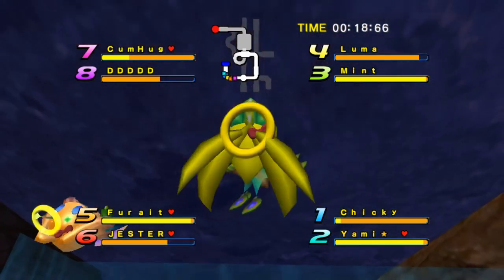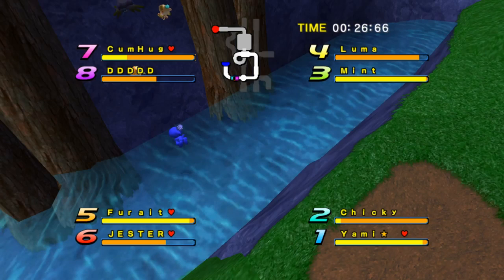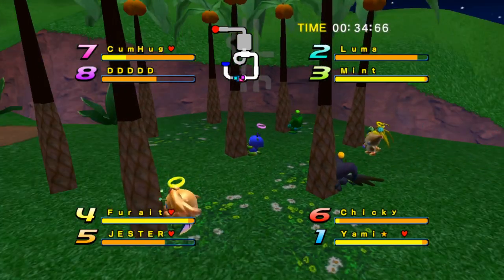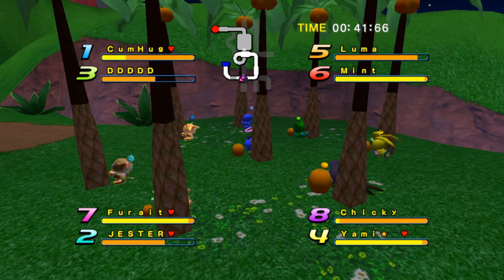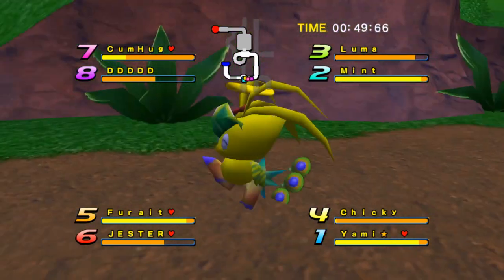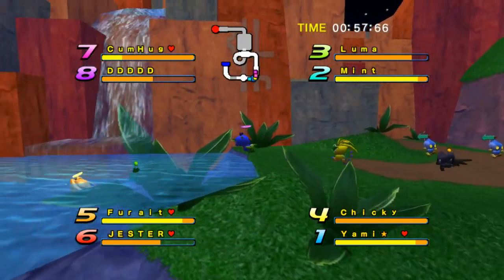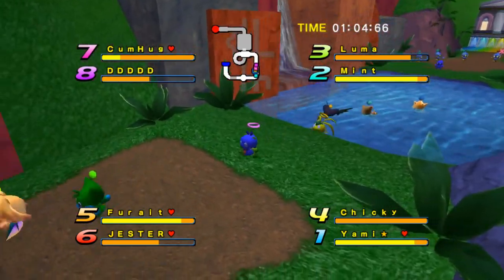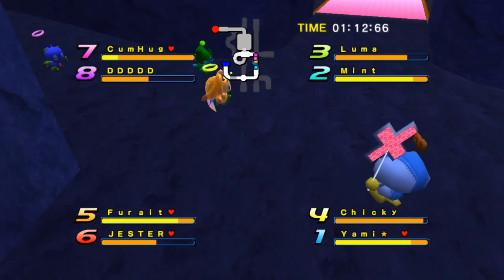Yami in first place, followed by Chicky, and then we have Mint and Luma. I take no responsibility if any Chow happens to trip — because that's just the way the RNG goes. All right, they are approaching the puzzle area but of course no one should care about the puzzle because I have disabled that. The puzzle is now illegal. The puzzle is silly — it is a silly place.